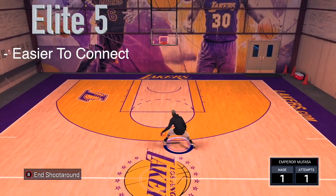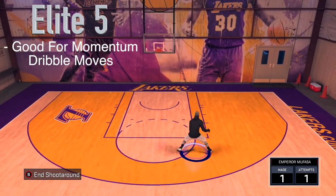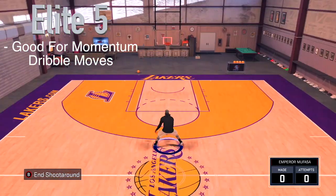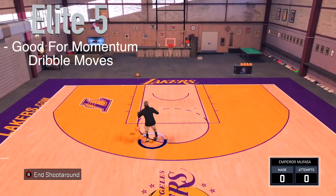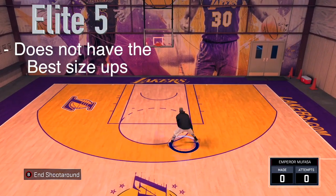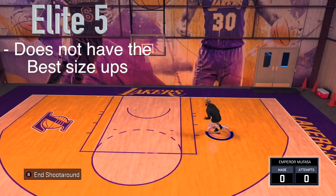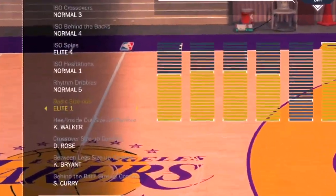That's why people like to use Elite 5 to spam dribble moves like the Kobe Bryant, for example. It's also very good for momentum crossovers and momentum behind the backs. Elite 5 is actually not quite as good as Elite 1 overall, though. One downside of Elite 5 is it does not have the best size-ups. A size-up is when you hold down the right trigger and flick it right — it'll stick down or to the left side. Those are the size-ups included in Elite 5.